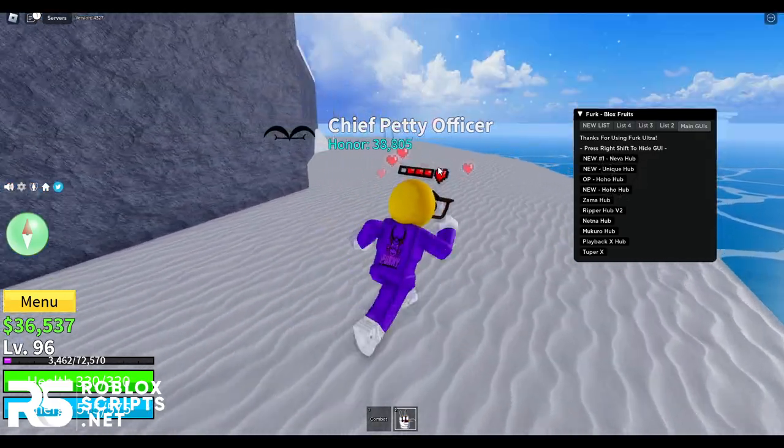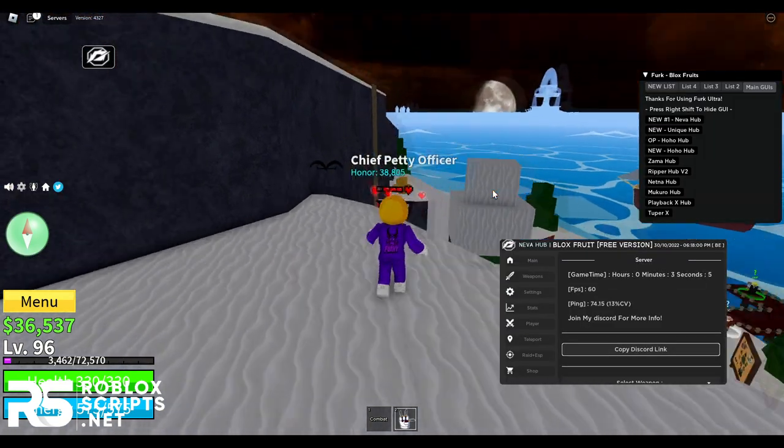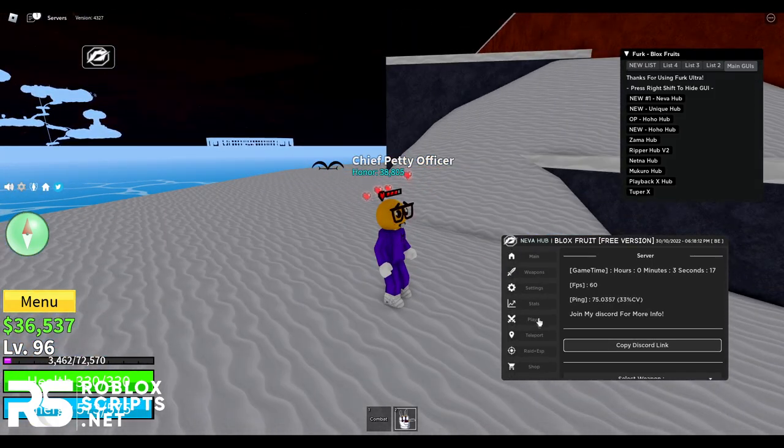I'm going to show you guys Neverhub first — I'll just execute that. It's loading, and there we go — we have the GUI. Once you execute this GUI it will go really fast. You have a lot of tabs: main, weapon, settings, stats, player, teleport, raid, ESP, shop, food, and misc.